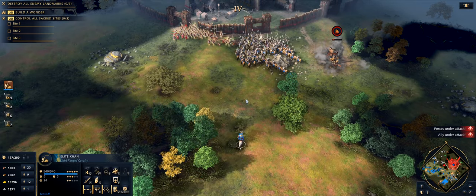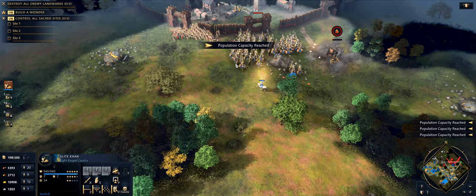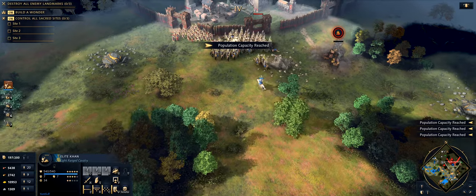Cue up some Mangudai, and once your units are attacking, press W. This will boost the reload rate for ranged units. Repeat this a couple of times until you're sure you're at 50.